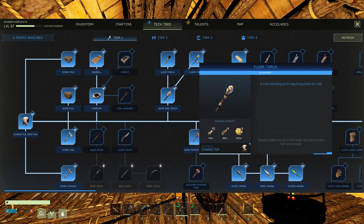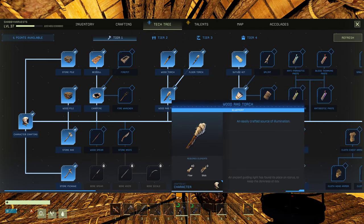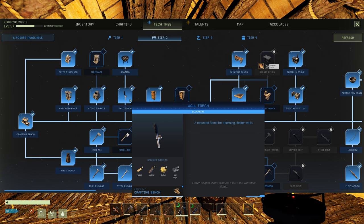The costs are pretty cheap. The floor torch is 20 fiber, 8 sticks, and 8 silver, which is funny because a wood torch is 40 fiber and so is a rag torch — so it actually costs less fiber to make a floor torch, which is weird. Moving on to the wall torch.